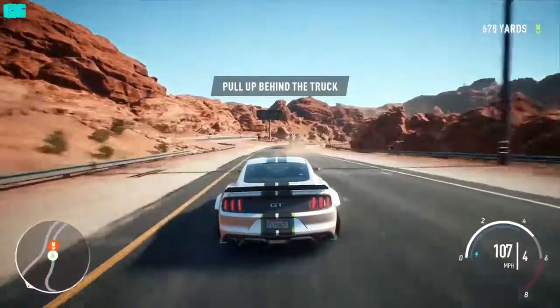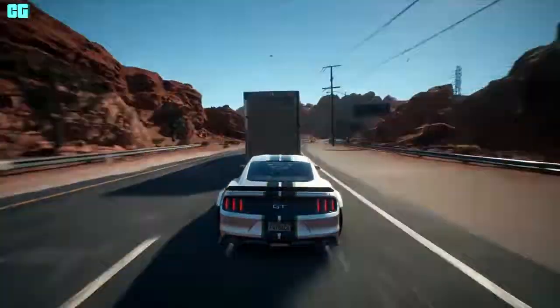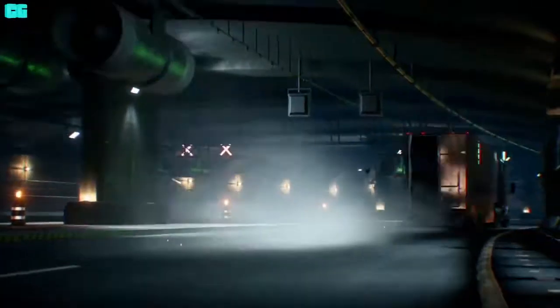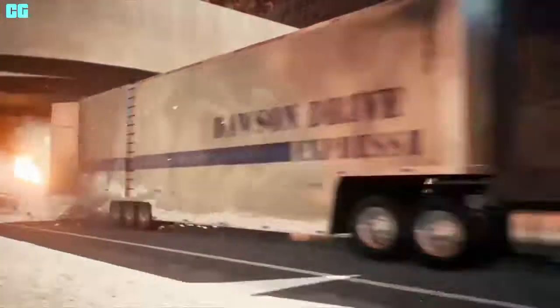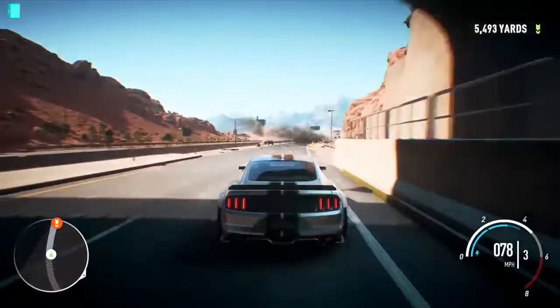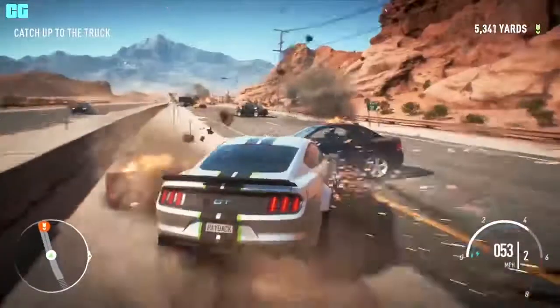You've Got the Need — complete all Speed Traps. Flat Out — complete all Speed Runs. Sideway Style — complete all Drift Zones. Drift Zones are back, which I expected. Aces High — complete all Jumps. Wherever I May Roam — beat all 4 roaming Racer Bosses. Does Not Obey — smash your way through all the billboards.